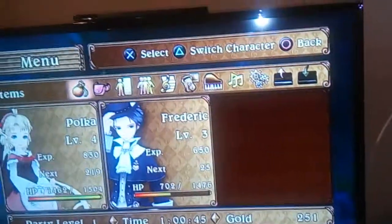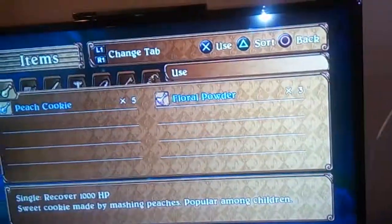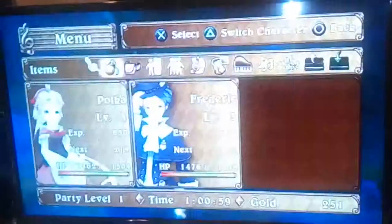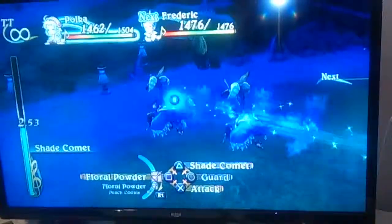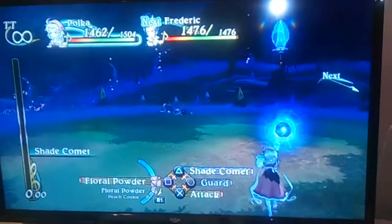I just need to use a peach cookie on Frederick because his health is looking pretty low. Head up here — there's a save point now, which means we're near the boss. So I think we should keep going back until we've got at least some higher levels, because otherwise we might not win the boss, and we need to win the boss to progress.